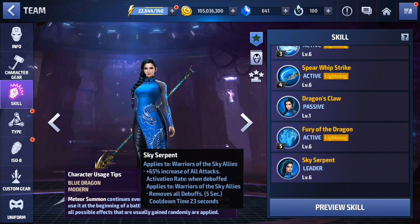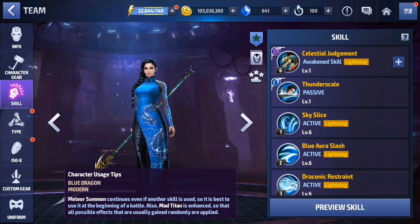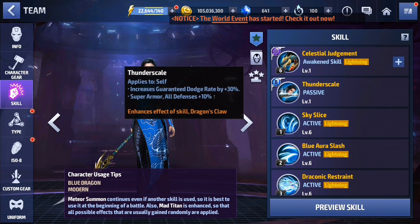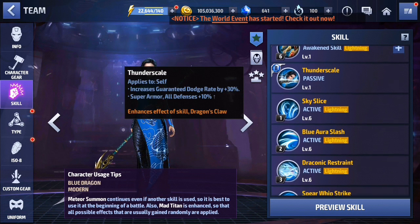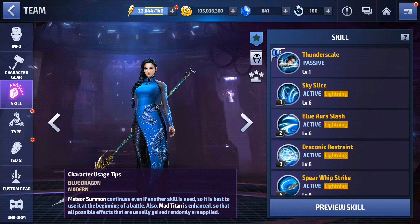Her leadership applies to Warriors of the Sky allies a 65% decrease of all attack, and when debuffed, applies to Warriors of the Sky allies removing all debuffs for 5 seconds, with a cooldown of 23 seconds — reduced to about 11.5 seconds. That is really very nice. Her tier 2 passive applies to self, increasing guaranteed dodge rate by 30%, super armor, and all defense plus 10%, so a really very strong kit from the beginning.